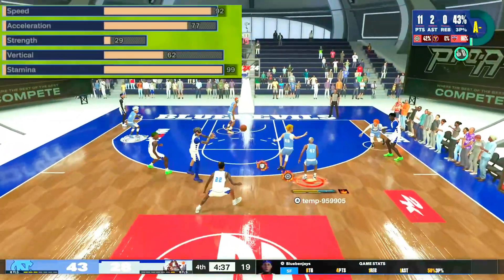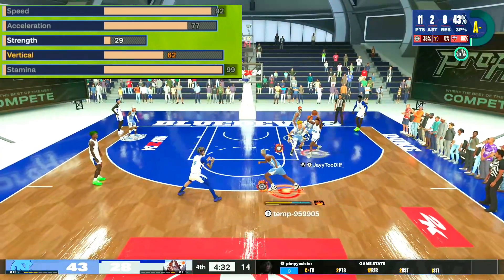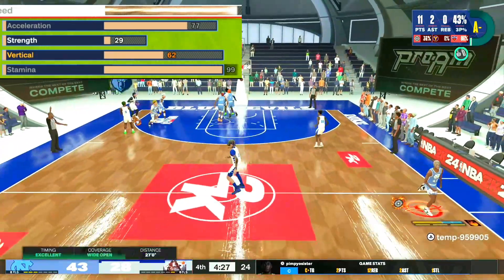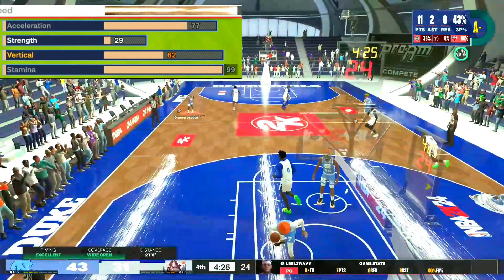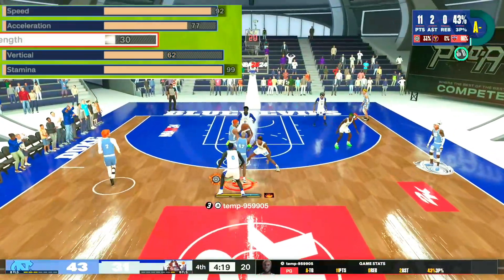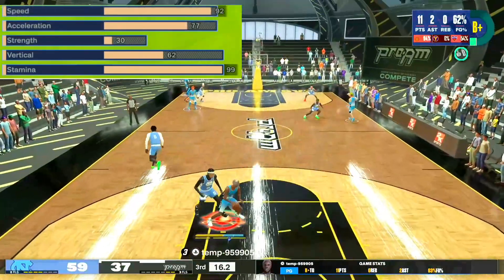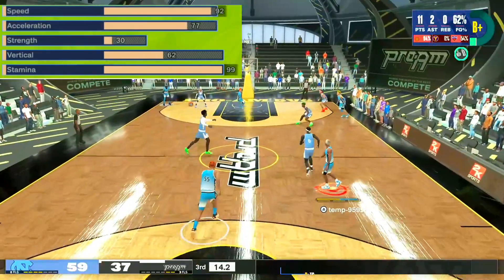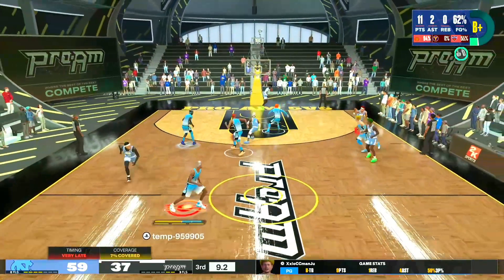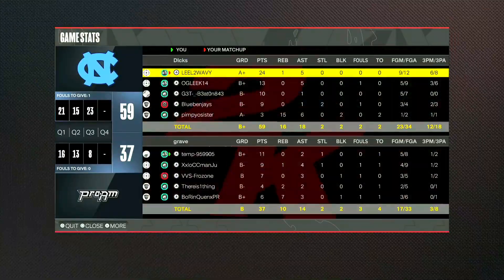You need the physical attributes too. 92 speed gets you Hall of Fame Speed Boost. 77 acceleration — I believe that's what it maxes out at when you put your speed up, or maybe I bumped it for a Triple Threat or Blow By. 29 strength — that was just free points. Vertical 62, so you can get the Luka package. And 99 stamina gets you Hall of Fame Handle for Days. You've got high ball handle and high speed with ball, so there's no point going less than 99 — you're a point guard, just max it out.